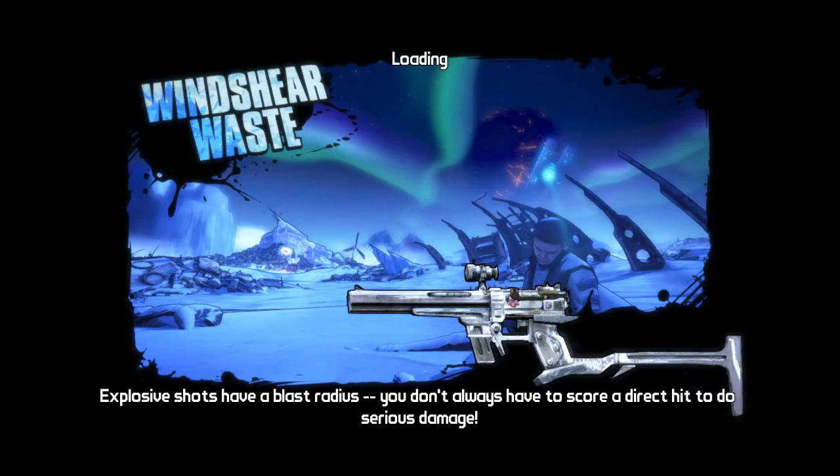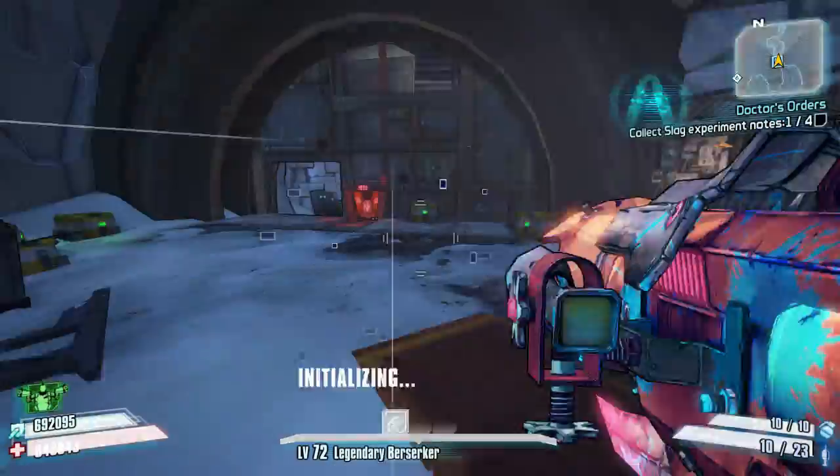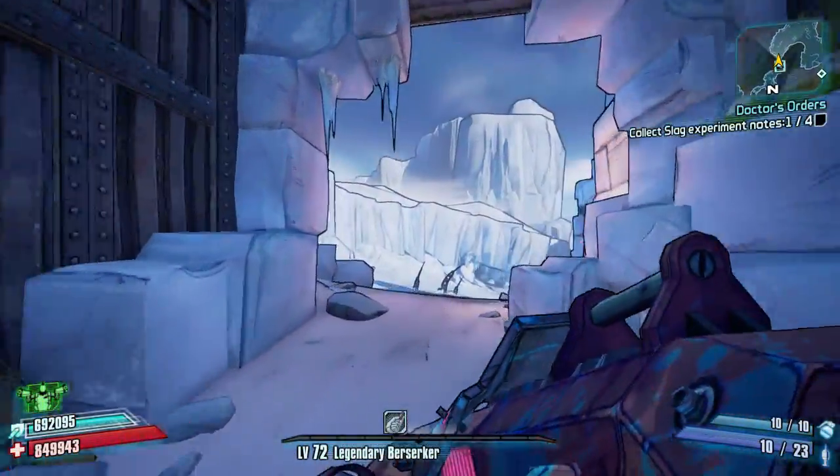Hello everybody, welcome back to Borderlands 2. Today I'm going to be showing you a quick tutorial of how to speed farm Knuckle Dragger in Windshear Waste for his legendary drop, the Hornet, which is a legendary pistol.